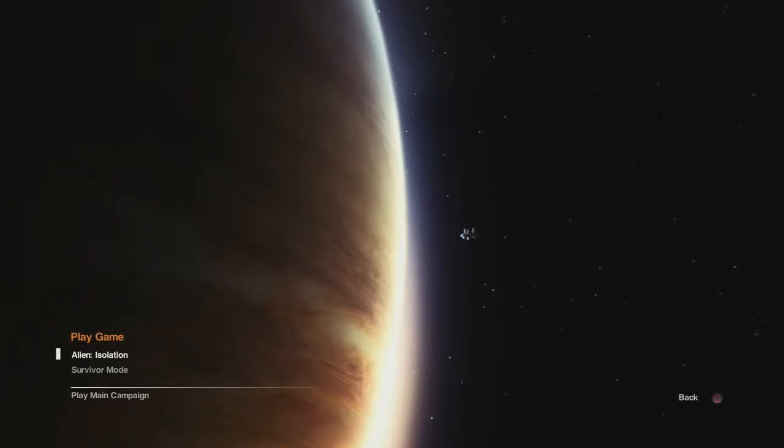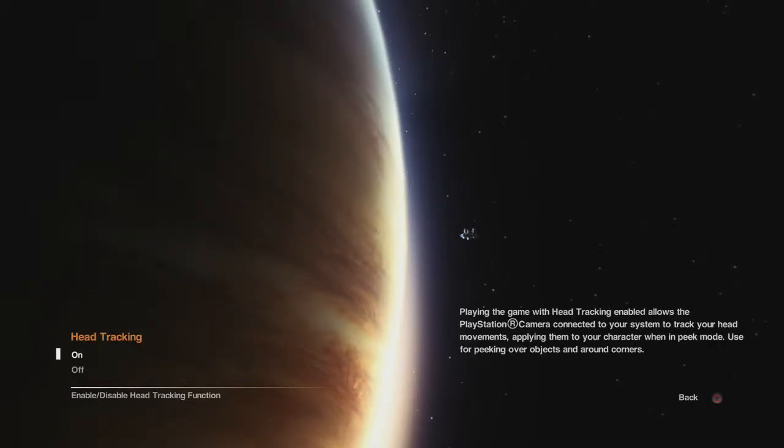Let's jump in. Play a game — Alien Isolation. Start game. Okay, head tracking. What the hell is head tracking? Enables the PlayStation camera to connect to your system to track your head movements, applying them to your character when in peek mode.